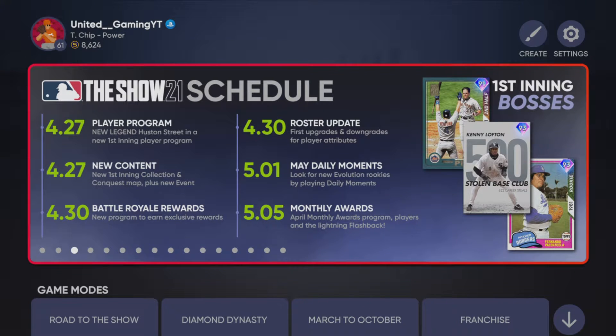Junaid Gaming back with another MLB The Show 21 video. In today's video we're going to be going over all the new content that dropped today. Looking at the left side of the screen: new player program, new legend Hudson Street, the first saint player program, new conquest map, and event and collection.